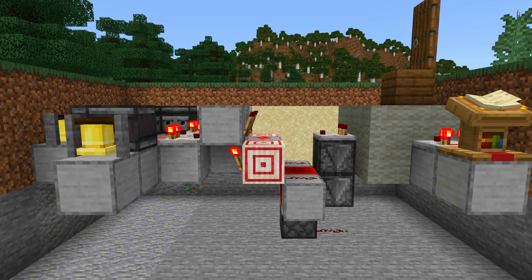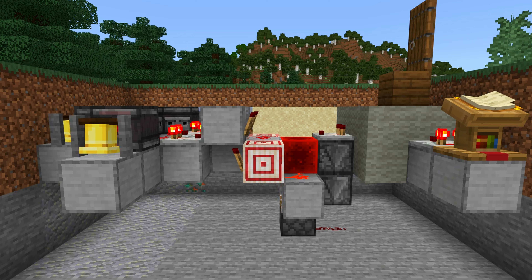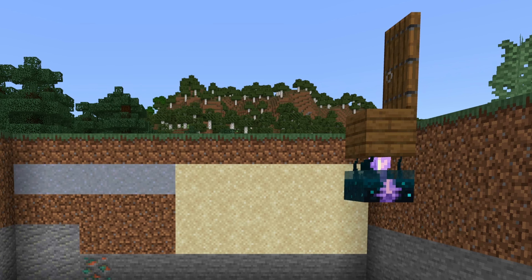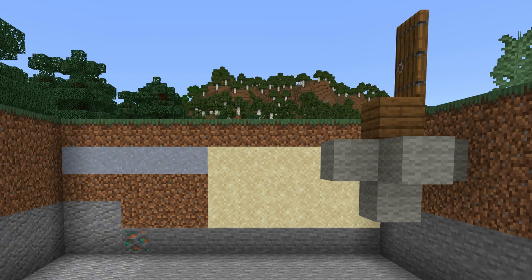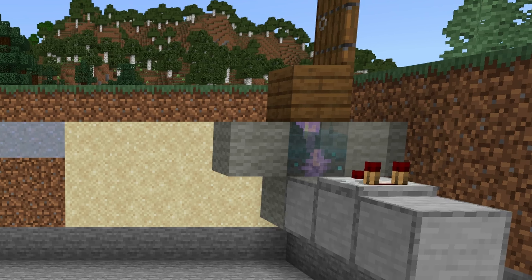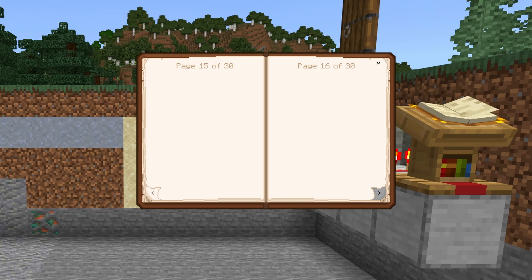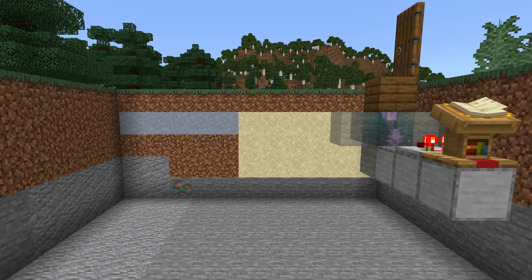By making this contraption you can make it so that whenever your friend closes their door this annoying sound will start playing. Place down a calibrated skull sensor two blocks under your friend's door. Then waterlog it and surround it in wool on all sides except for the block above it. After that place a comparator behind the wool facing the purple bit of the calibrated skull sensor like shown in the footage. Then place a lectern beside the comparator, put a 30-page book on it and turn to page 17. This will make it so that the calibrated skull sensor will only react to when the door above closes.